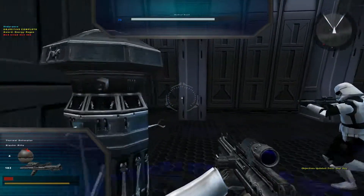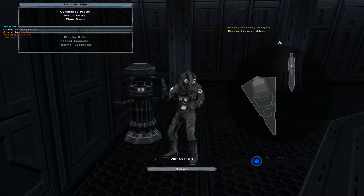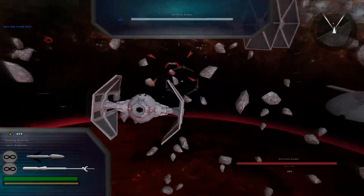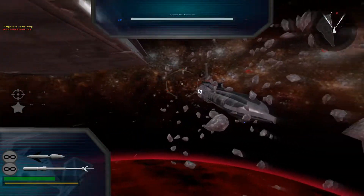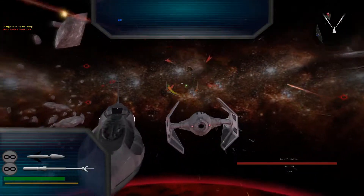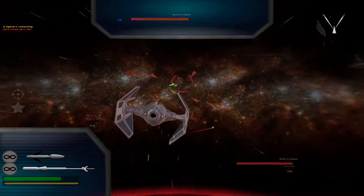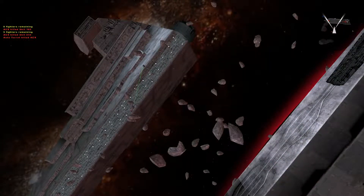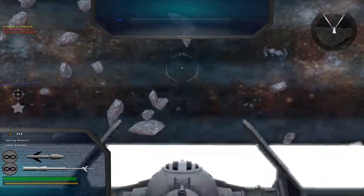Now get into your fighters and give those droids all you've got. Destroy their fighters and bombers. Watch out for the asteroids, pilots — they're easy to destroy, but that doesn't mean they aren't dangerous. Okay, we'll just jump into this. Seven fighters remaining. Six fighters. At least I got three of them, which is something. And I was killed by an auto-turret — not even enemies. That was close.